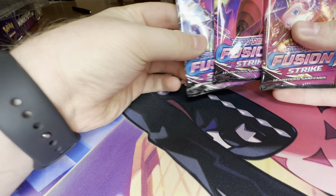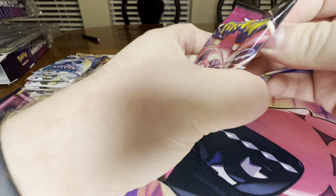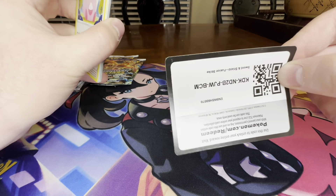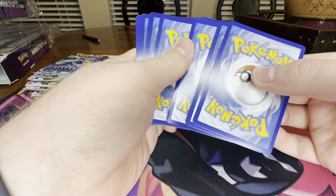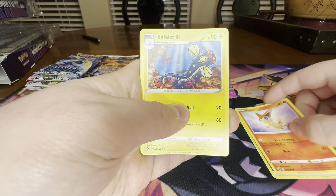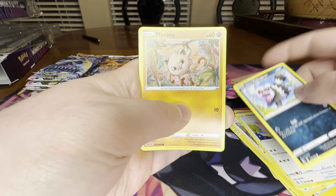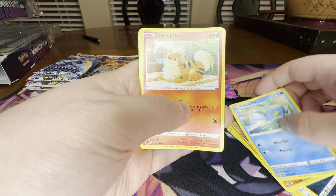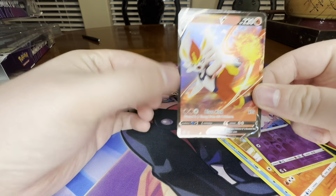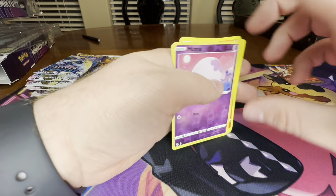We'll go ahead and start with the Fusion Strike packs. Here's hoping — otherwise we wasted a lot of money. Not a ton, but we'll see. Steel Energy, Victini, Electric, Dunsparce, Chansey, Galarian Zigzagoon, Mankey, Clauncher, Growlithe, Munna, and Cinderace V. First hit of the opening — could be worse.